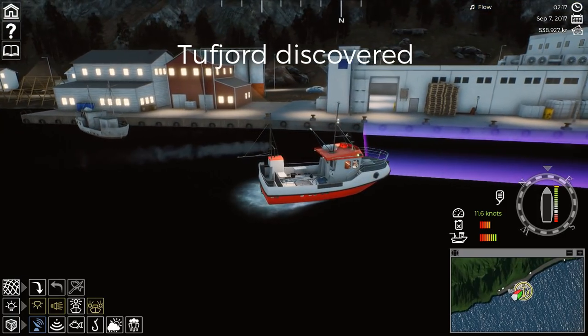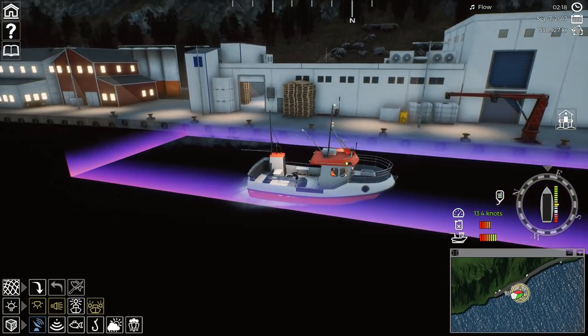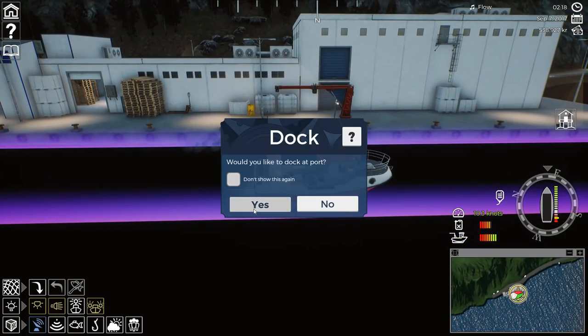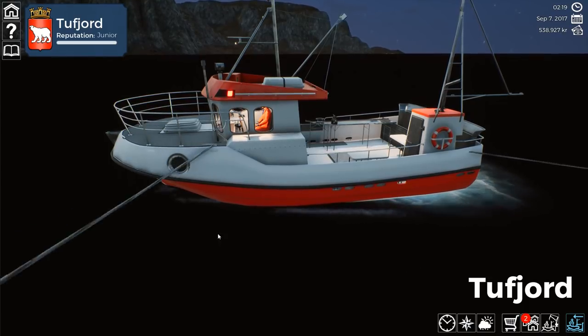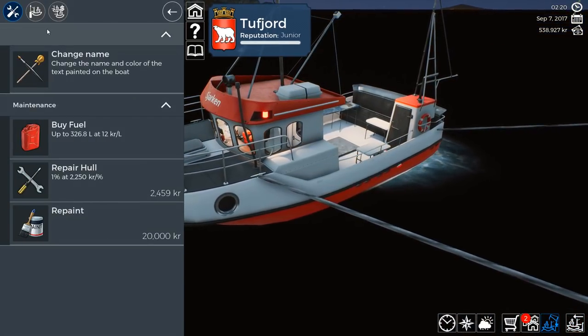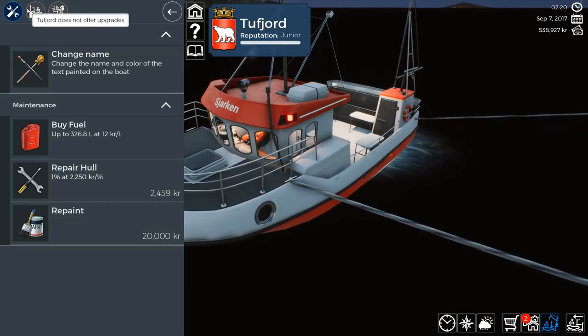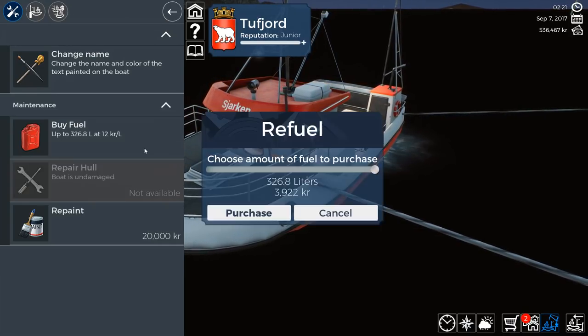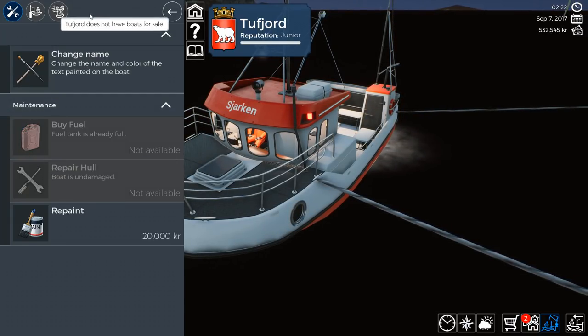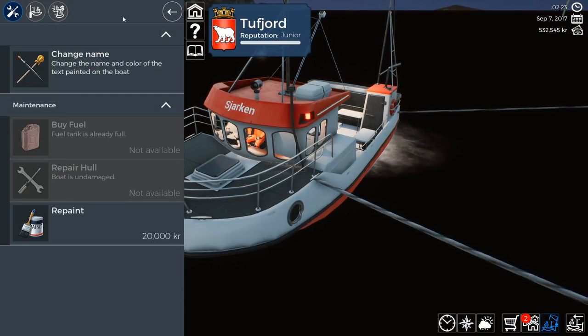Here we are at Tuffjord. It looks like another very small dock here. Can we buy boats? That's the big question. As long as we can refill, I'm happy. Looks like they do have a dockyard, but that doesn't mean you can buy boats. Yeah, it does not have boats for sale. It does not offer upgrades either, but we can repair and refill — that's the important part. We've made it to another port, guys.